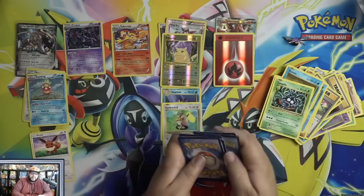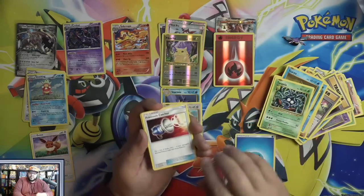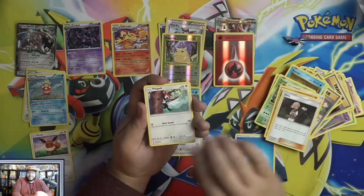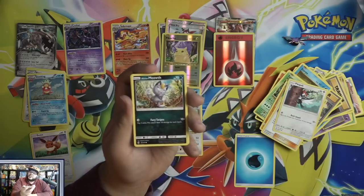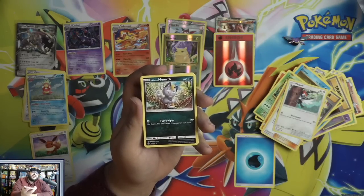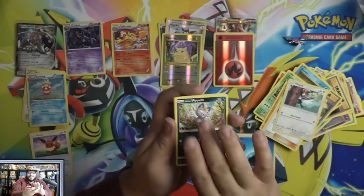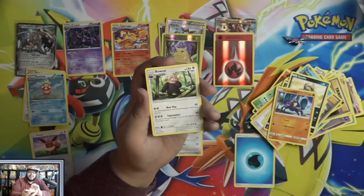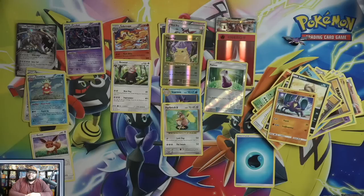This is Sun and Moon, so we have energy, energy, Pokemon Catcher, Passimian, Comfey, Alolan Meowth. Have you guys seen the Sword and Shield spoilers? The Gigantamax Meowth is like long cat! Sandile, Crabrawler, Potion, and Bewear. Well, that's my Wacky Wednesday!